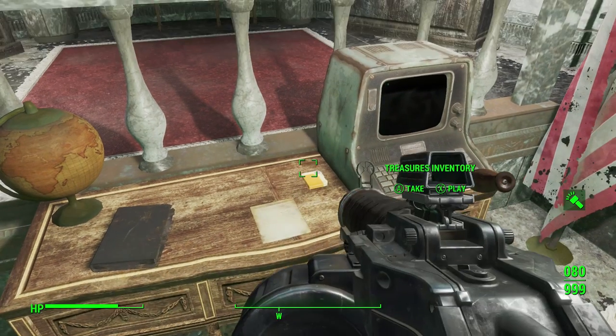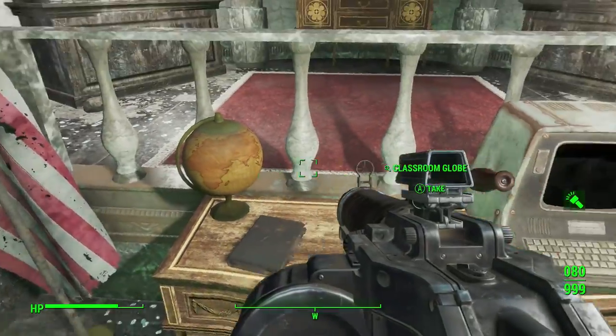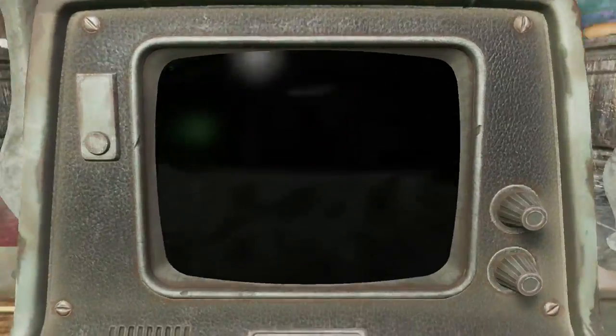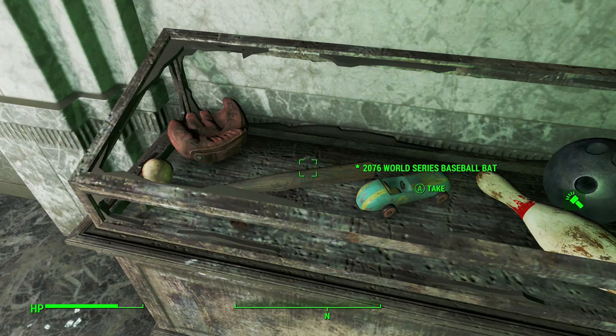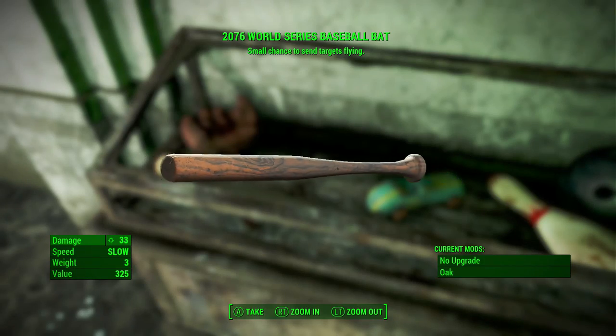Now, as far as the information for the weapon goes, it has a base damage of 17. Its attack rate is slow. The weight is 3. The value is 325. Related perks are Big Leagues, which increases melee damage, and Blacksmith, which makes it so you can create higher level mods for melee weapons.